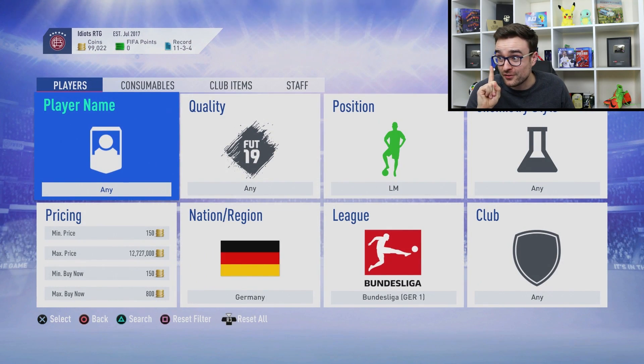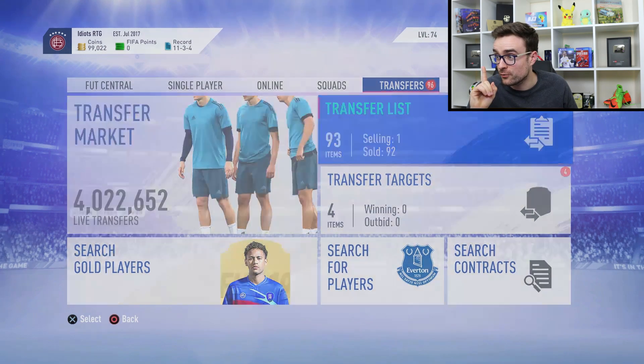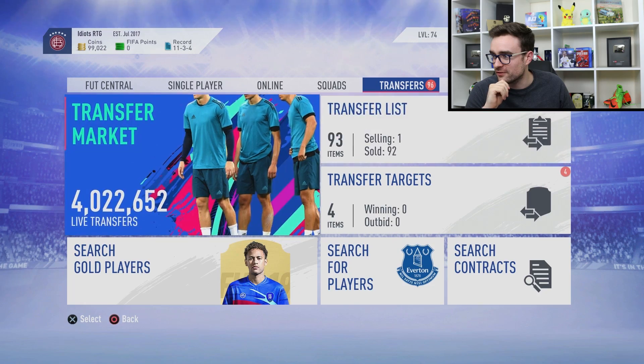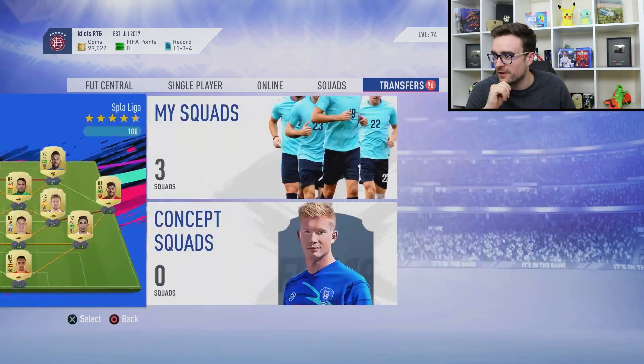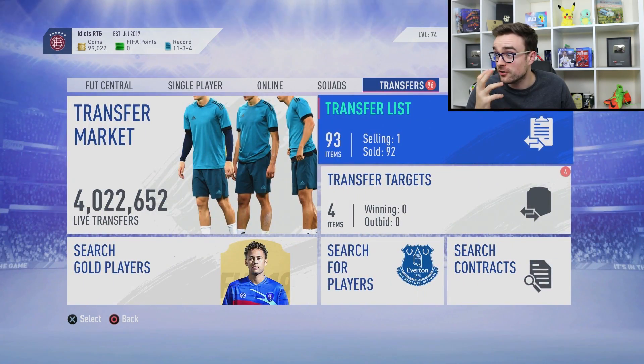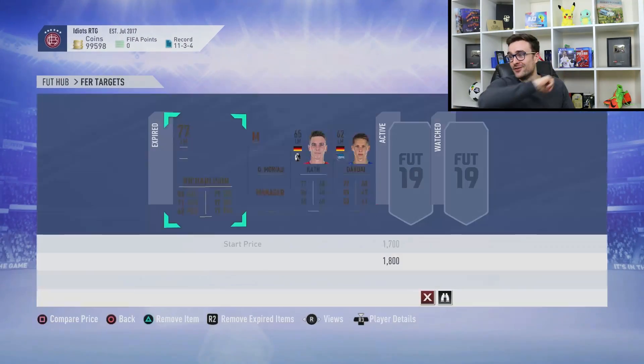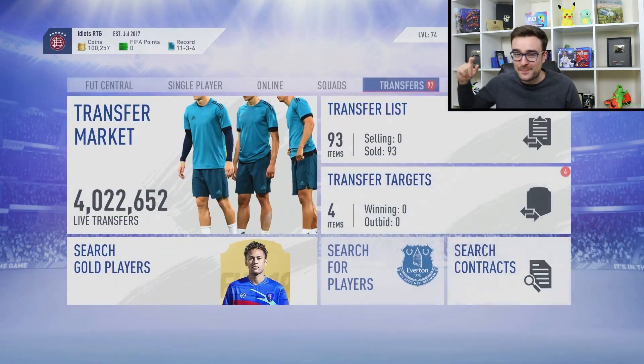It was literally just a case of waiting for them to sell, even though the EA servers were having a nightmare and didn't want to load my trade pile. When we back out and go to transfer targets, the coins actually come through because they sell basically instantly. There we go — he's gone, no more selling, and there's the coins: 100,000 coins in the bag.